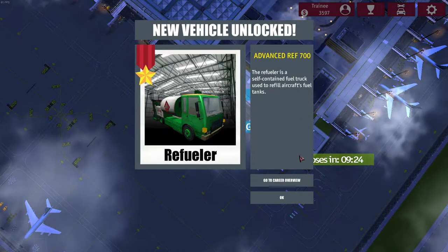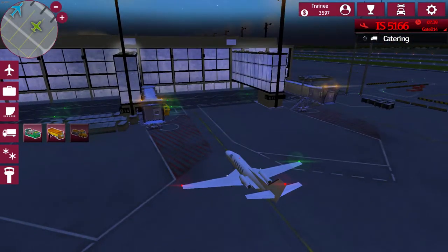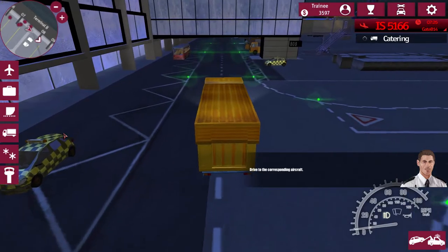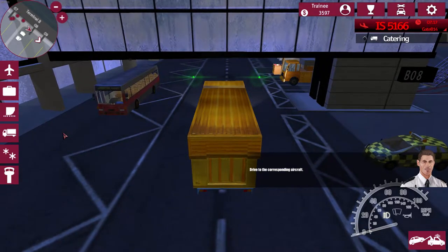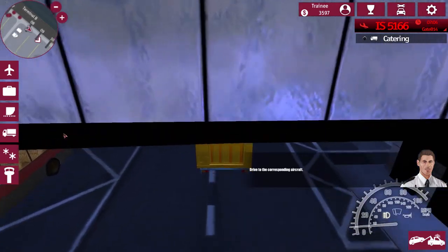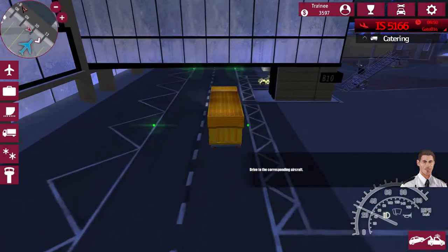A new vehicle is unlocked: the refueler - used to refuel the plane. This one's in catering and it's closing soon. I'm in my wipers - W activates wipers, C activates lights. V is a horn. Doesn't look like there's any other view. I can zoom in and out with the mouse and turn the thing around, but that is pretty much the extent of it.